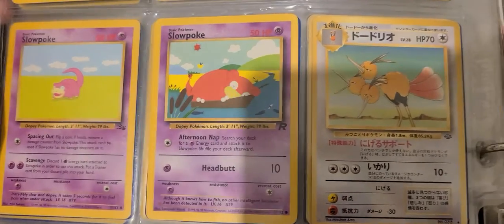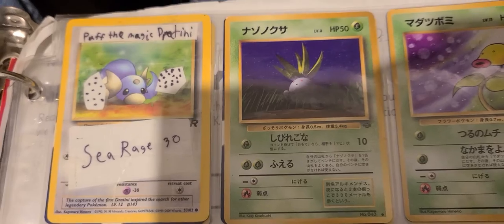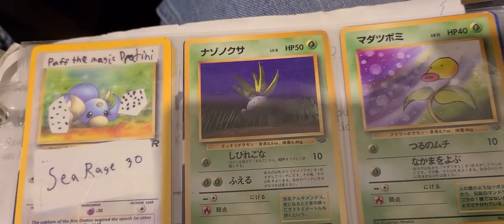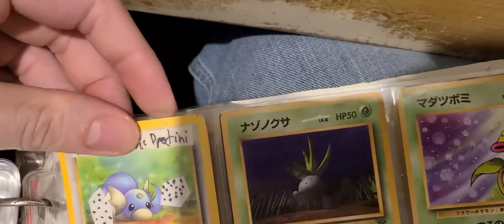Look at these Slowpokes. Look at that Japanese Dodrio. What is 'Puff the Magic Dratini'? Why did I do this? Why did I deface that card? Japanese Oddish and Bellsprout — why did I do this? What the fuck? Do I have an alternate Dratini in here to make up for it, or what?